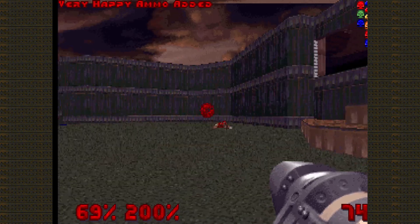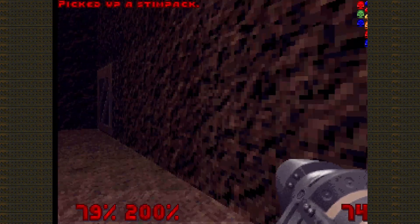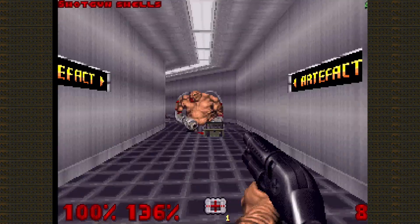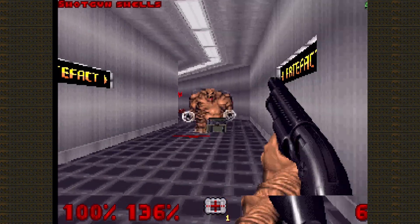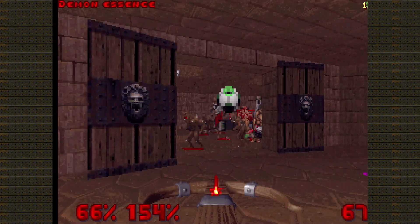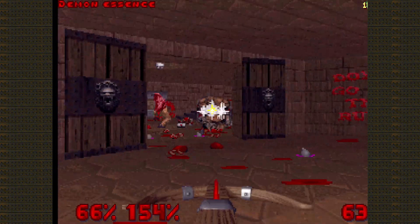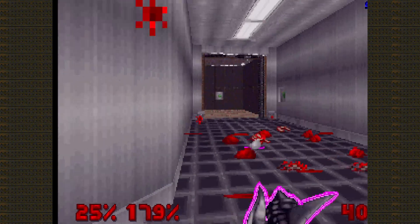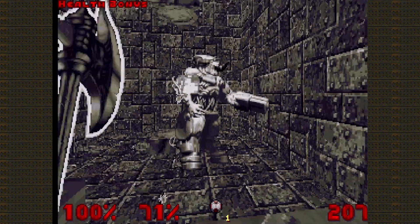I also love the arsenal in this demo, which is basically a mix between various games: the Uzis and Riot Gun from Shadow Warrior, the Shotgun from Duke Nukem 3D, the Ethereal Crossbow from Heretic that uses Demon Essence as ammo, and my personal favorite, Timon's Axe from Hexen — which is also cool to use with the invulnerability powerup.